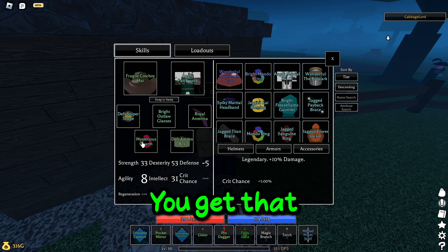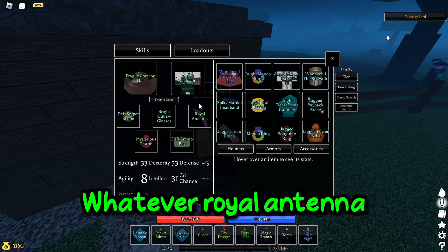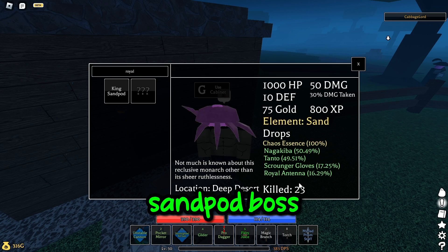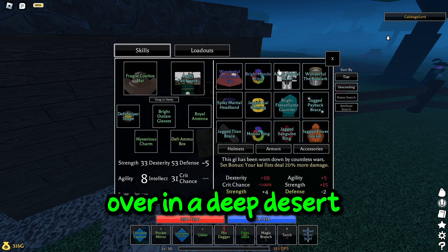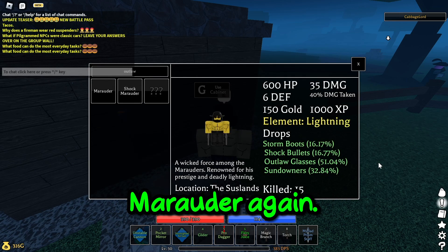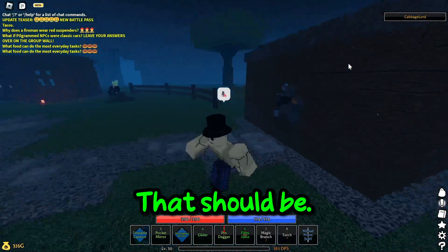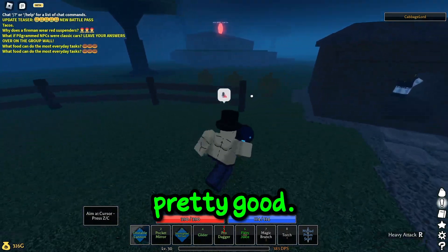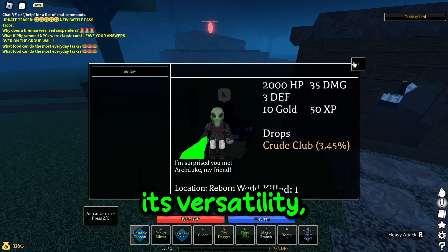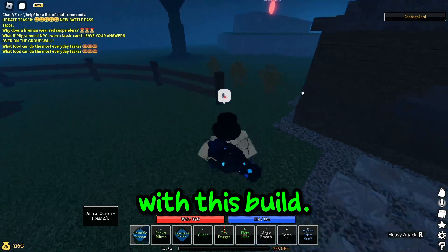Mysterious charm — you get that from getting like wave 30 in the Sky Valgon arena, which is in the sky island, cloud city, whatever. Royal antenna — you get that from fighting the king sandpod boss over in the deep desert. And the outlaw glasses — you get that from fighting the shock marauder. You go to the Savannah if you want to fight him, or you just buy the item from Burden. I think this build is pretty good — there's nothing that really counters it. Probably one of the best builds in the game just because of its versatility. You're not really going to get countered with this build — it's just pretty good.